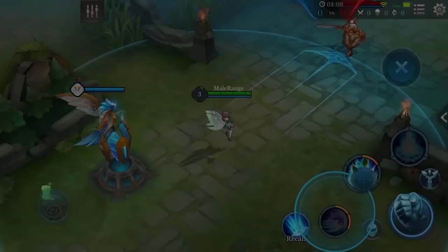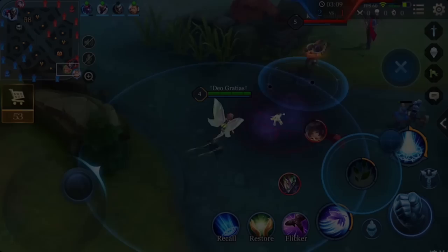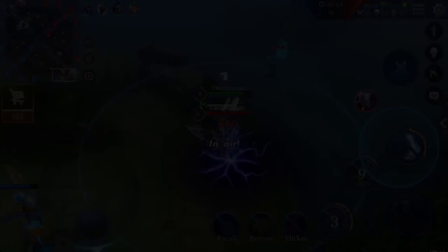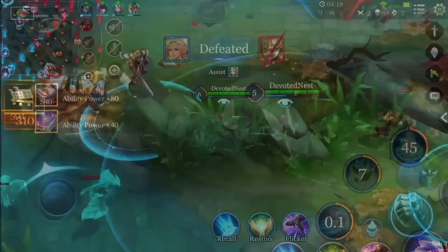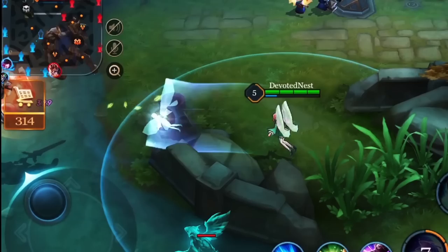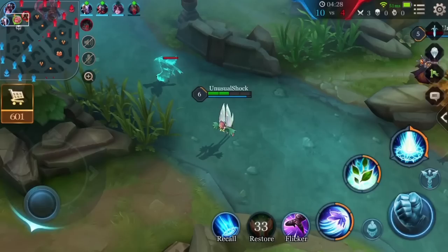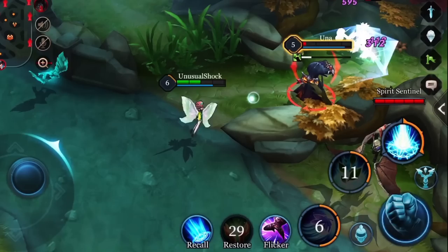Advanced Combo Tips: The actual range for Mischief and Nature's Wrath is indeed longer than what is shown in the game. When the target is hit at the tip of Mischief, it will damage the target twice in a very short time. Nature's Wrath can link with the first ability immediately after it is pressed — in this way, Mischief will be used right after Krixie finishes Nature's Wrath without any pause, making it an automatic combo. When there is only one enemy hero in Krixie's view, simply press the first and second ability buttons consecutively on your screen, and the game's auto-aim will help complete a perfect combo.